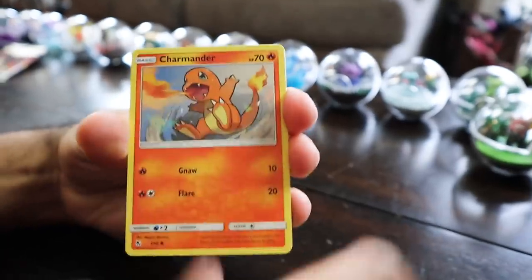We got Eevee, Meowth, Charmander, Psyduck, Magikarp, Voltorb — nothing on that one. But it's okay, terrariums are what matters here.